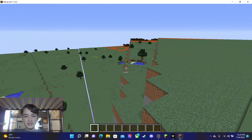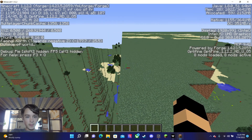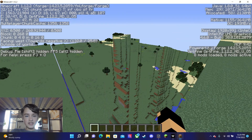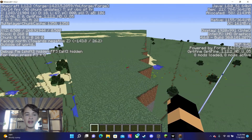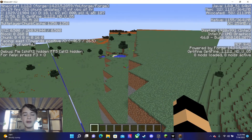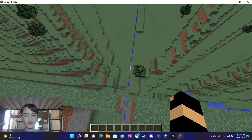Like, these are the corner far lands — the negative x negative z corner farther lands, negative z positive x corner farther lands, positive x positive z corner farther lands, positive z negative x corner farther lands.